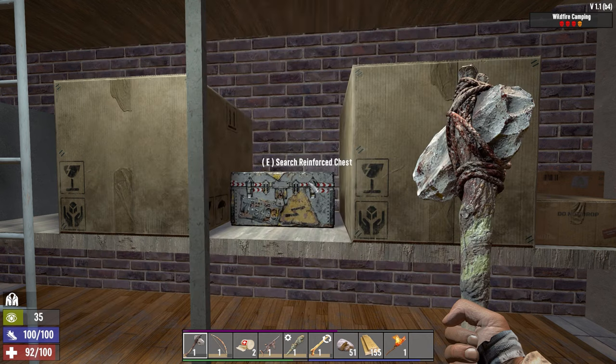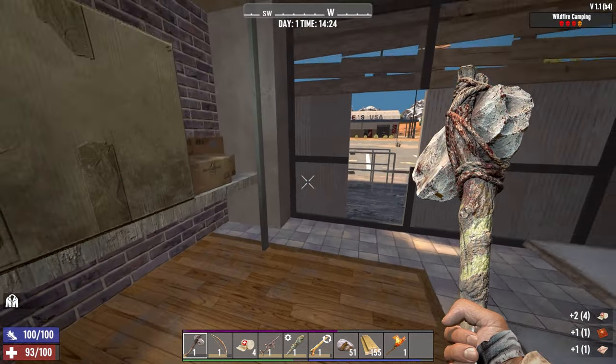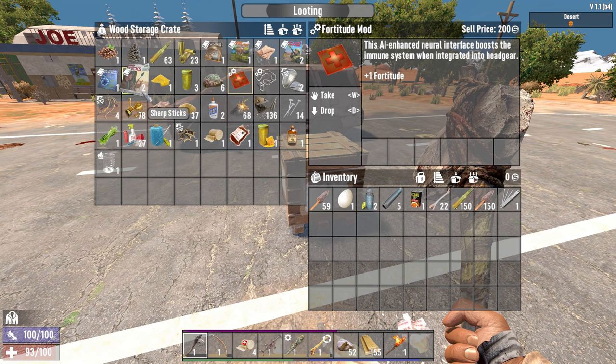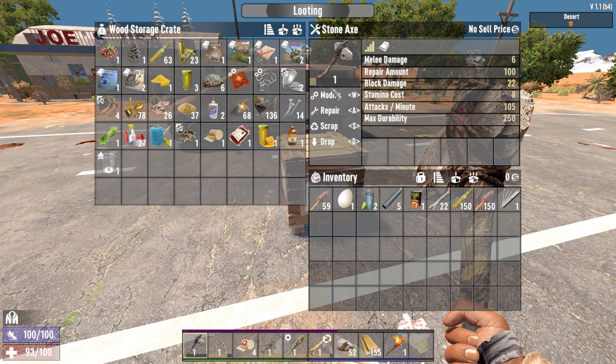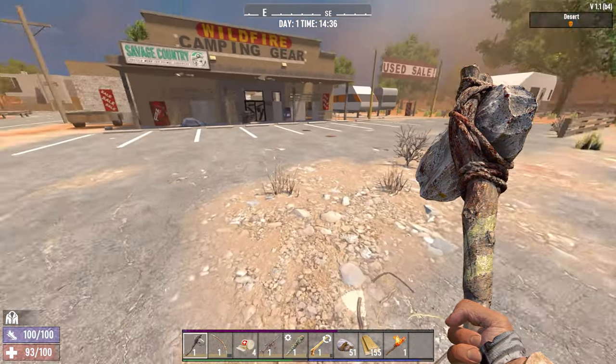Just gonna put that on and scrap that thing. A beaker — right in the first container we open we get a beaker. I'm noticing that in version 1.0 beakers are way more common than they used to be. I did see another creator who got rid of his beaker found on day one because he felt it was too much, but that's actually what I'm finding. We still have our lockpick. We got a fortitude mod, we got a lot of good stuff. Let's take our new helmet and one lockpick and go see what else we can find — that's Wildfire Camping gear.